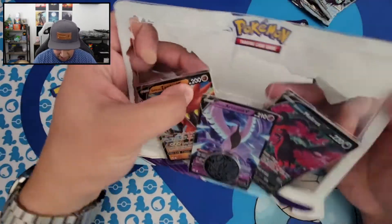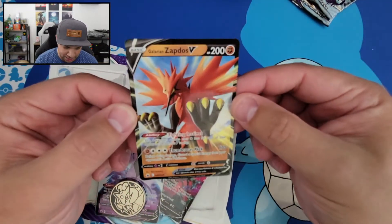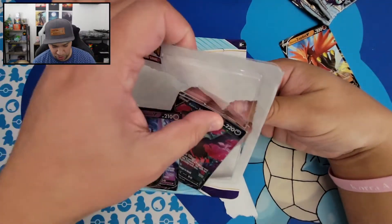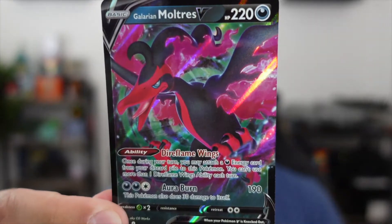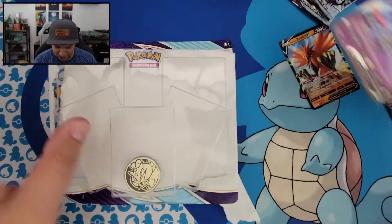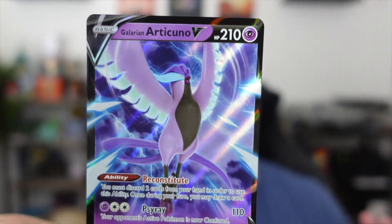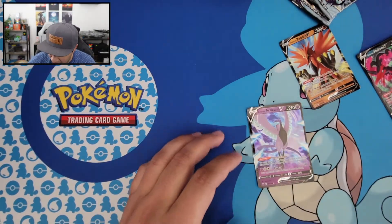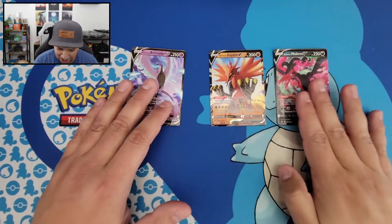They did not open very nicely. So there is our Zapdos — Galarian Zapdos. I have actually pulled this one from Chilling Reign already, and the other two legendary birds. So here's the Galarian Moltres — I have not pulled that one, so it's nice to add that to my collection. And then of course here is the Articuno, which out of these three is probably my favorite. But the one that I want the most is actually the alternate art of the Moltres. Gorgeous-looking card. Here are those three Galarian Legendary Birds.